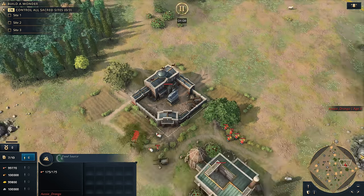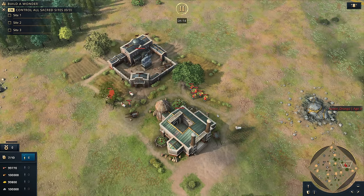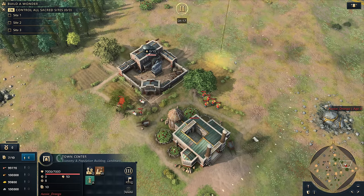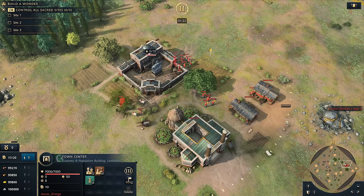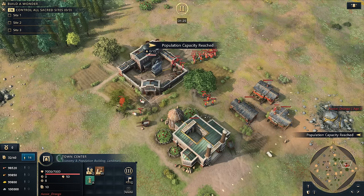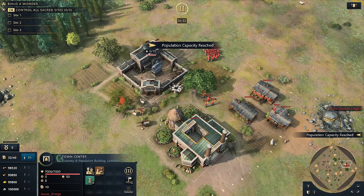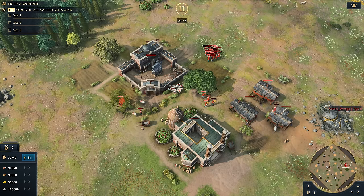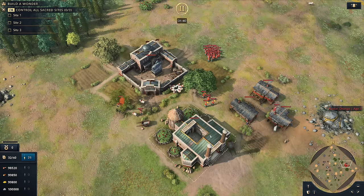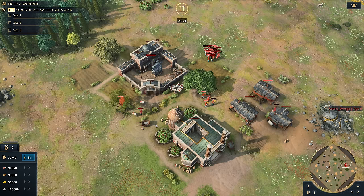It means you can delay your farm transition, which is a really big thing. When you stack it with Anatolian Hills — which gives you eight sheep — you can bounce between berries and sheep, going from berries to sheep, using four or five sheep in the downtime and then going back to berries. It makes a lot of sense to go into that.